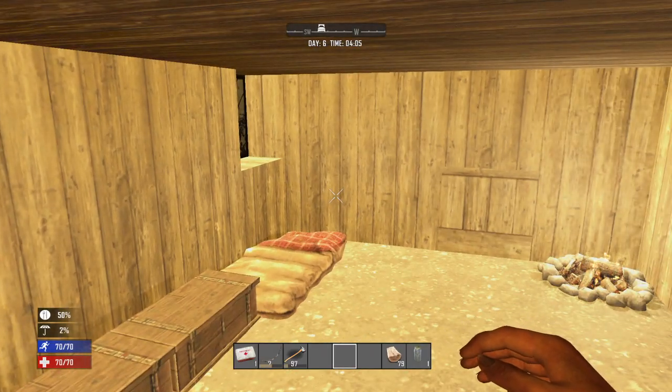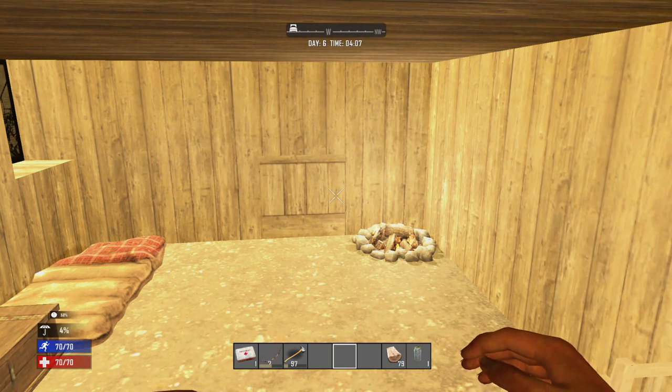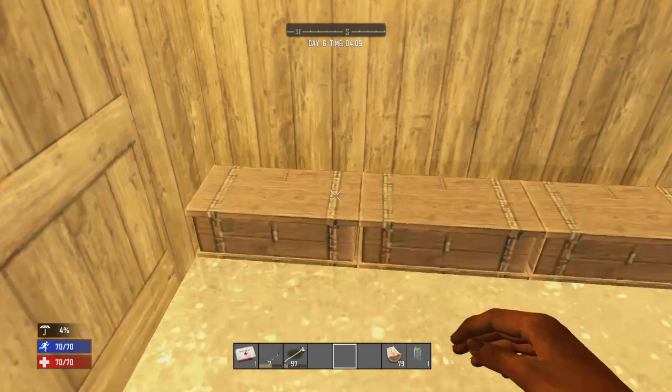What is it, everybody? Today I'm going to show you how to boil water and cook food in 7 Days to Die. I believe this is Alpha 14 — it's the newest one out right now on consoles for Xbox One and PS4.